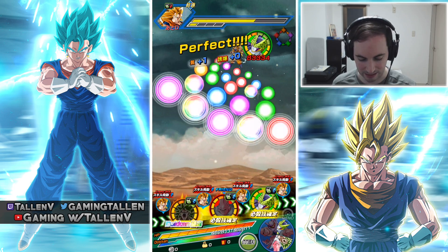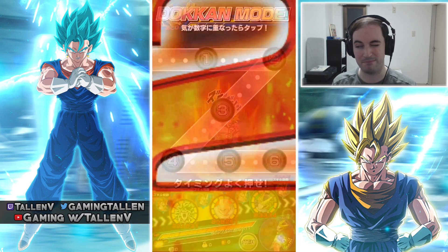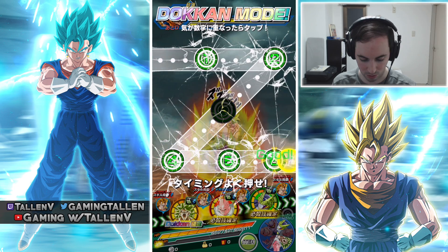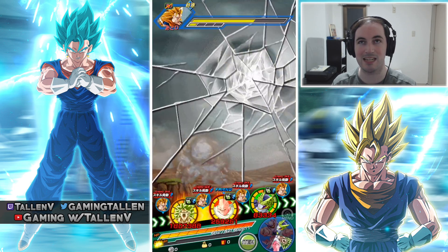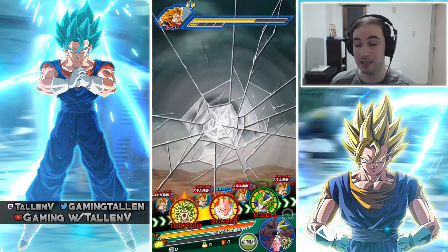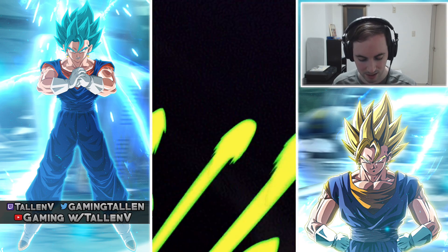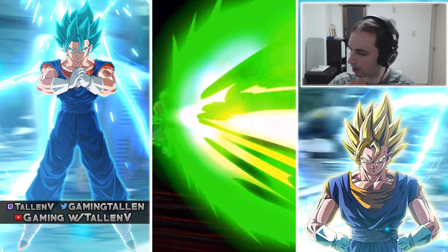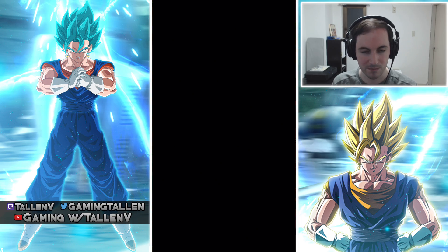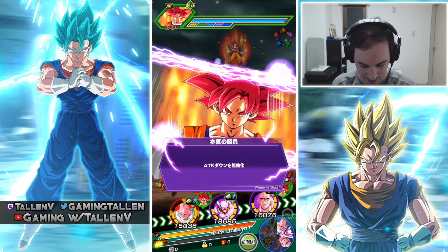It doesn't matter what we give Cell — we're taking this Goku down, no problem. Then we gotta get into God. Broly, show me one of your strongest. Cell supports all extreme types, that's why we have him on here — he's a great support unit. Definitely go for him, highly worth it. Use your guaranteed SSR tickets from the World Tournament — put them into the World Tournament banner and not the general pool SSRs, because those are everything.